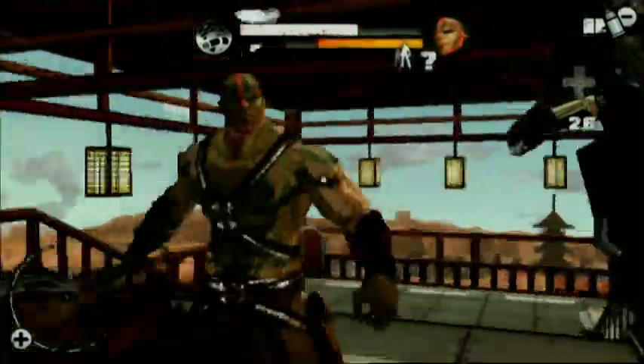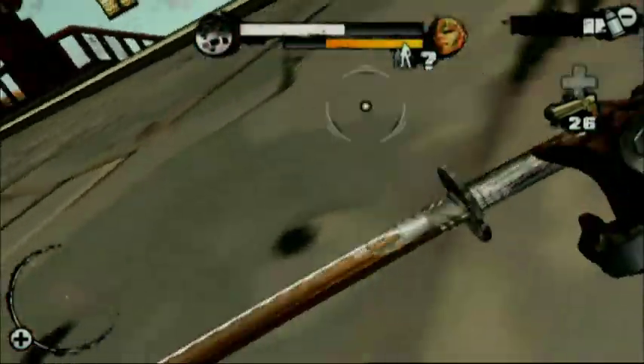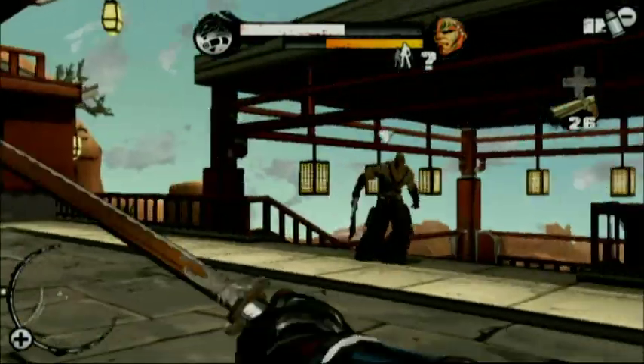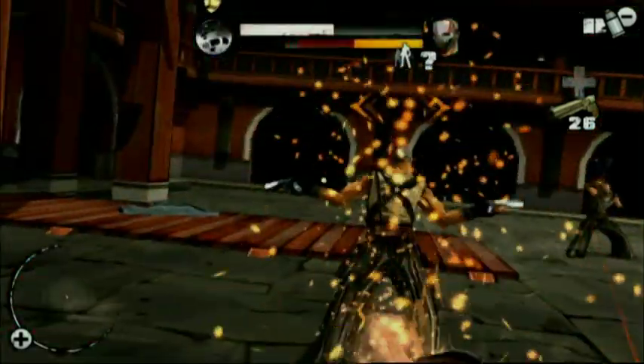As with many of our enemies, they will change their behavior as they become more weakened. As you do more damage to him, his attack chains will get tighter and faster. This is a system that is in place for several of our other enemy types as well — they are aware of their health and will change their attack to a more frenzied version accordingly.